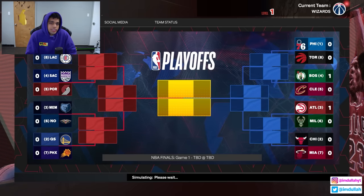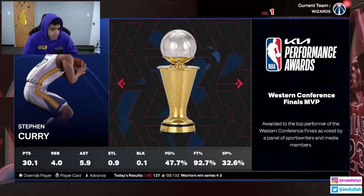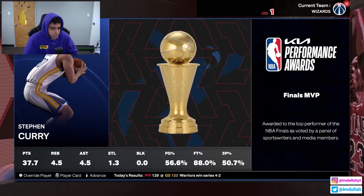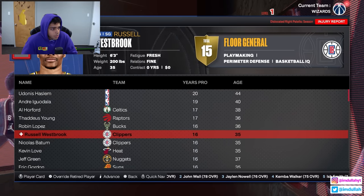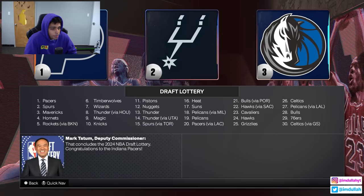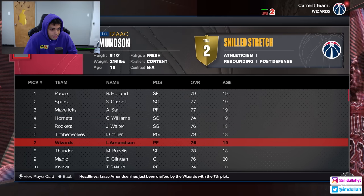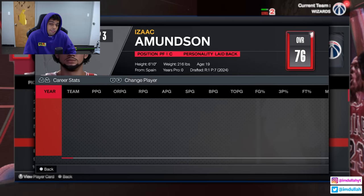Not a horrible first year overall. This season the 76ers and Warriors end up meeting, with Curry potentially winning a ring. LeBron hasn't retired but Westbrook did due to a dislocated patellar. Draft lottery: Wizards get the seventh overall pick. Ron Holland goes first overall and seventh is Isaac Amundson from Spain.